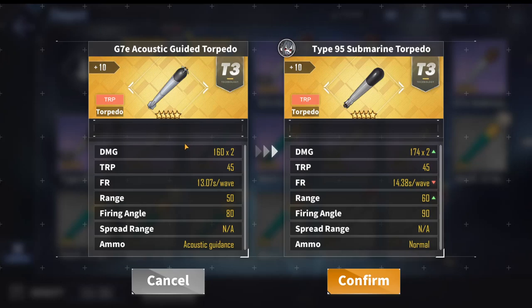The next best is the Type 95 Submarine Torpedo — your average golden torpedo performance. It has middle-of-the-road damage, higher than the Acoustic Guided one but lower than the Mark 16. It also has the middle-of-the-road reload at 13 seconds, compared to the longest at 24 seconds. You can't really go wrong with the Type 95; it's like the Quintuple 533mm torpedo for other ships — standard performance that will not let you down.